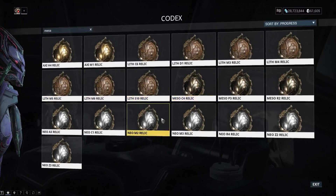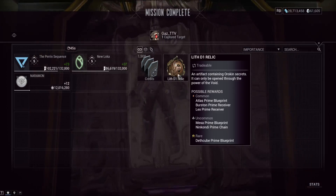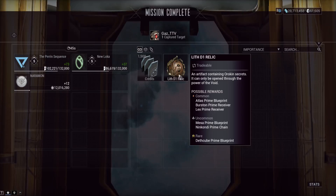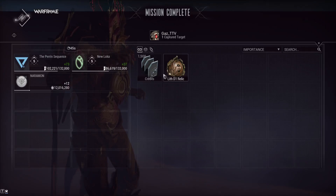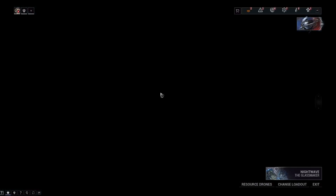Some of these relics are vaulted. Mesa Prime parts will not be accessible unless you buy them from somebody. As you can see, the D1 relic has a Mesa Prime Blueprint. You're pretty much going to get a Mesa Prime relic every time, unless it's one of the other relics — there's also a vaulted Glaive Prime, Frost Prime, and Ember Prime relic in this Hepit drop table.